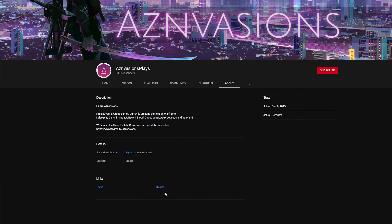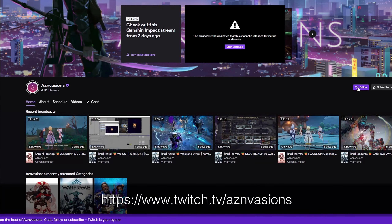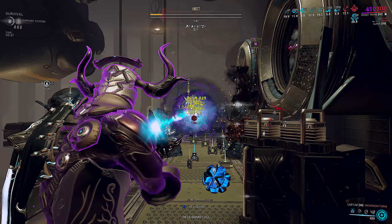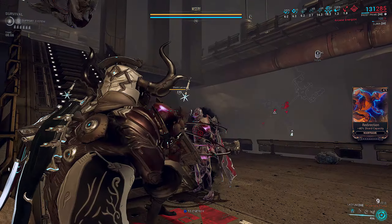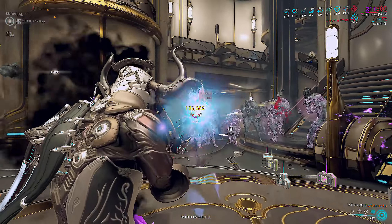This Frost build absolutely destroys acolytes too, even though half the loadout's kit multipliers don't even work against them. So what are we playing with today? We've had Praedos with Naramon, Gyre with Unaru, Gauss with Vazarin, Hildryn with Madurai — now it's time for Frost with Zenurik 3.0.